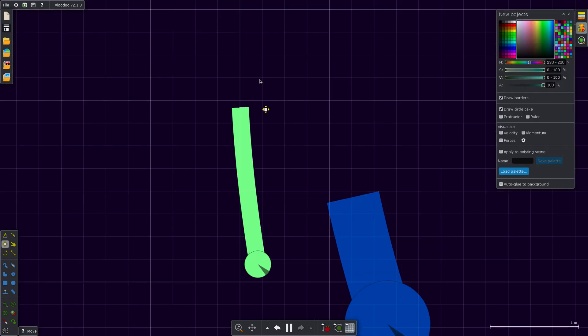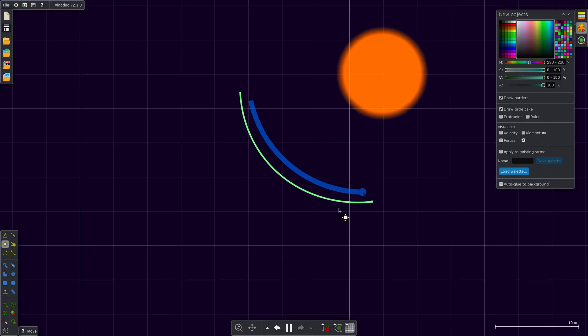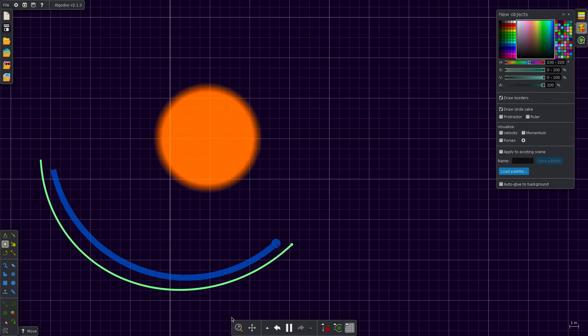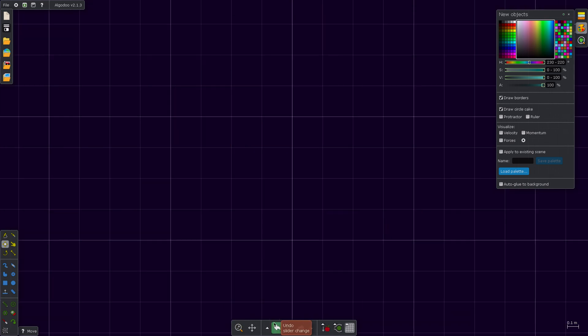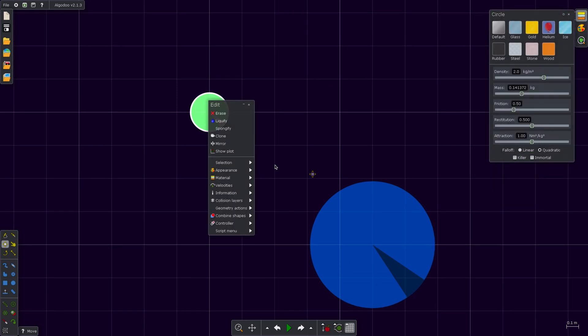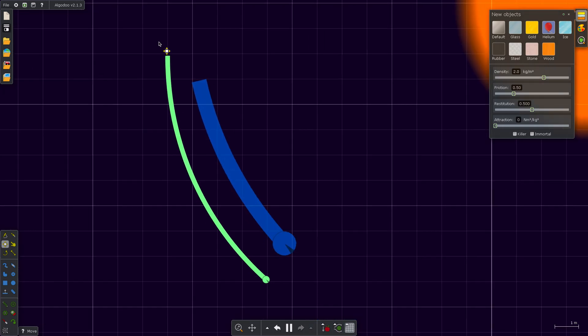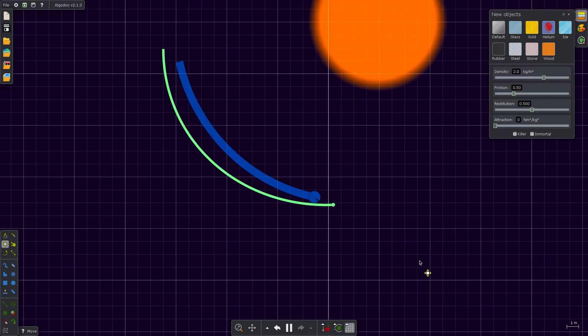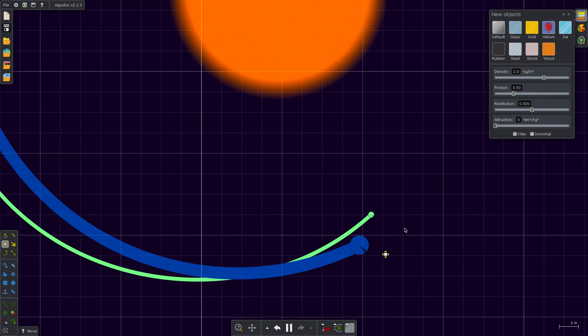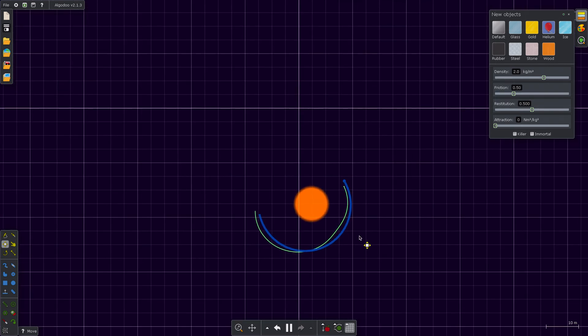Add a tracer so you can make sure it's working. Then you can make this invisible, and there you go — you have a moon. You have your own little moon!